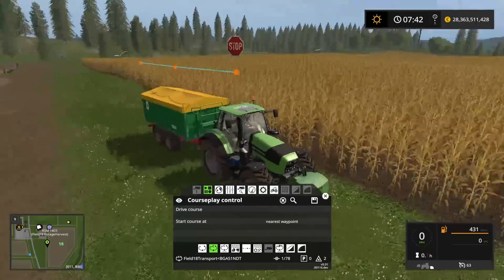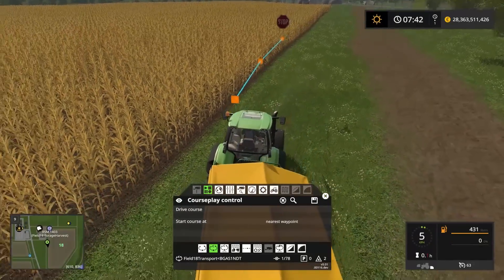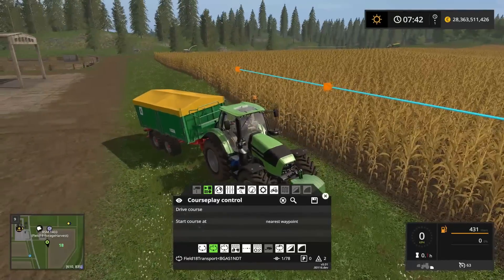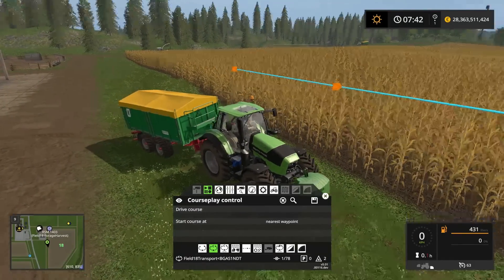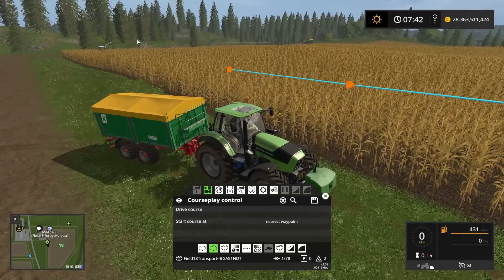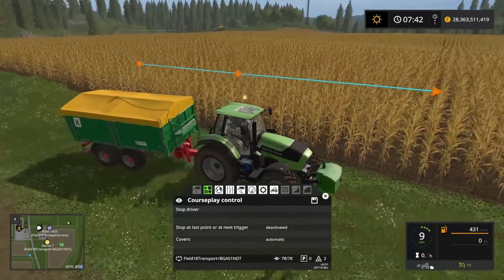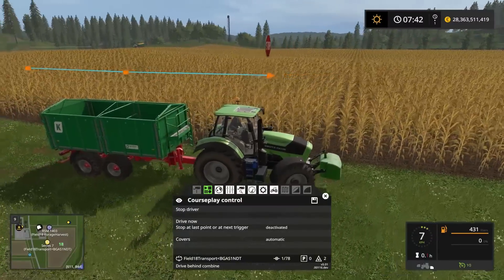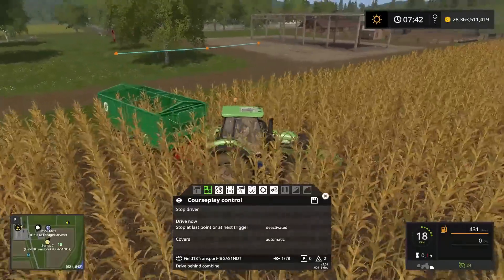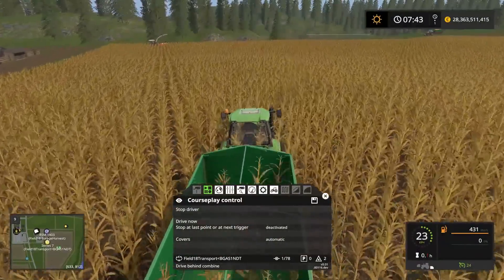Now I'll start this tractor. I'm going to start him from the nearest course — a handy tip: he won't go back to the start but will go to the stop sign and scan for the harvester. He's already detected the combine, and notice how he's not destroying any crops. Everything is going perfectly so far.